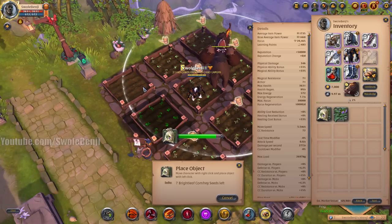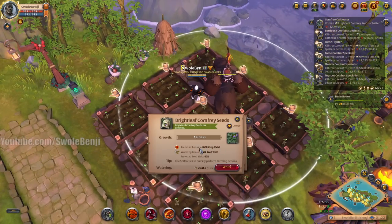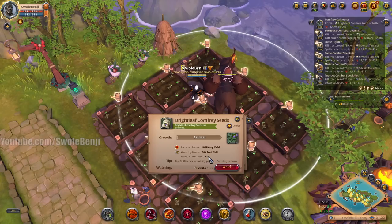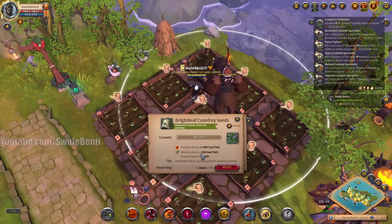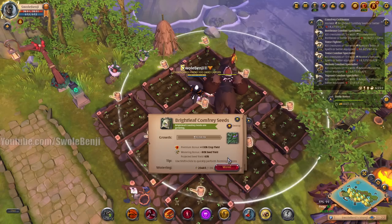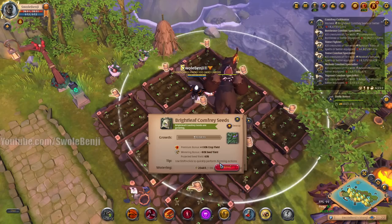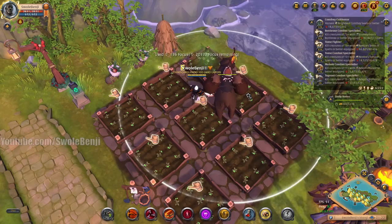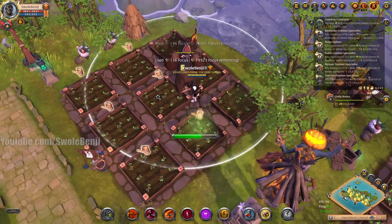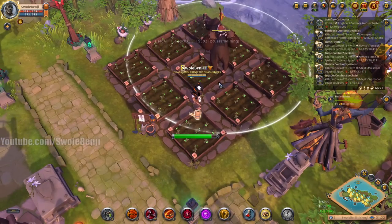I'm placing more seeds back where these are, and these take 22 hours to grow, which can kind of throw off your sleep schedule a bit. You can see I have 100% crop yield because I have premium. If I water this plant, 60% of the time it will give me a seed back so I don't have to buy a new one. But if I water it, I get an additional 80% bonus, which means I have a 140% chance to receive a seed tomorrow — meaning I will always get at least one seed back and 40% of the time I will get two seeds. I'm using 136 focus per watering, and at level 100 this is brought down to 125.